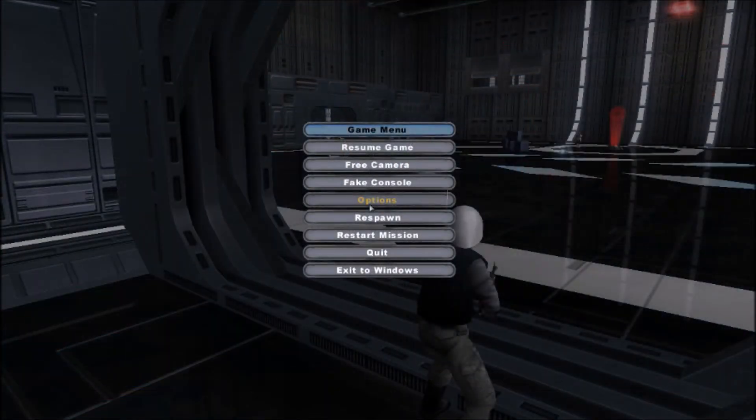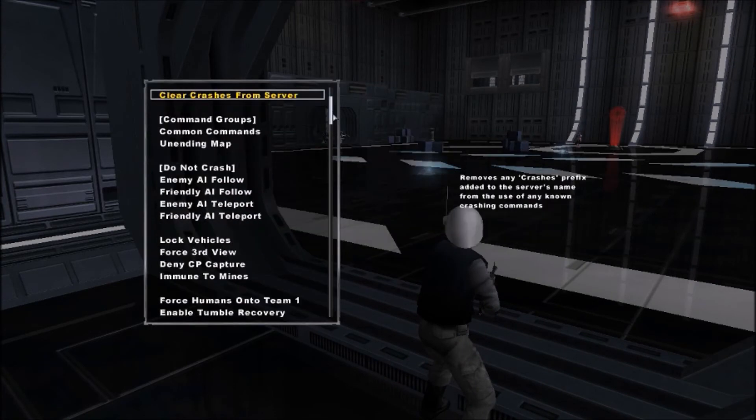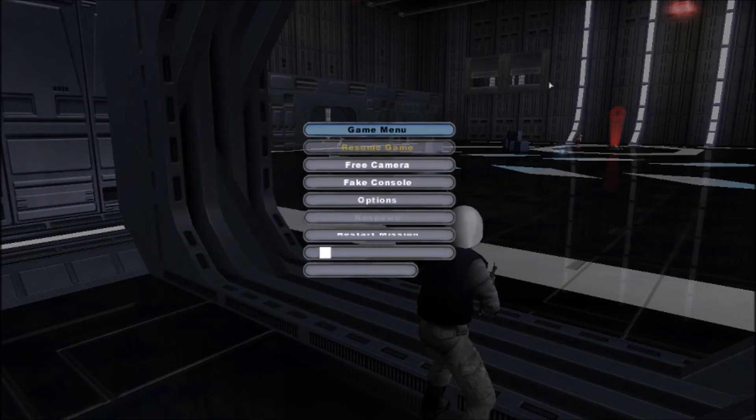On a side note, if you want to make it so that command posts can't be captured, there's a setting for that as well. Just go to fake console, scroll down, deny CP capture, and then command posts can't be captured for the rest of the map. So that's all for now.